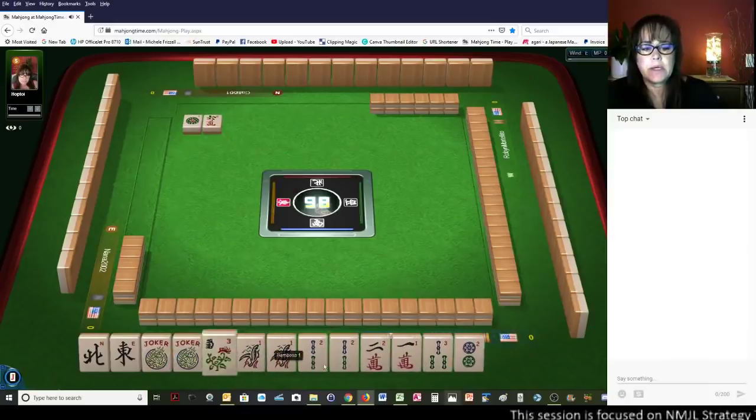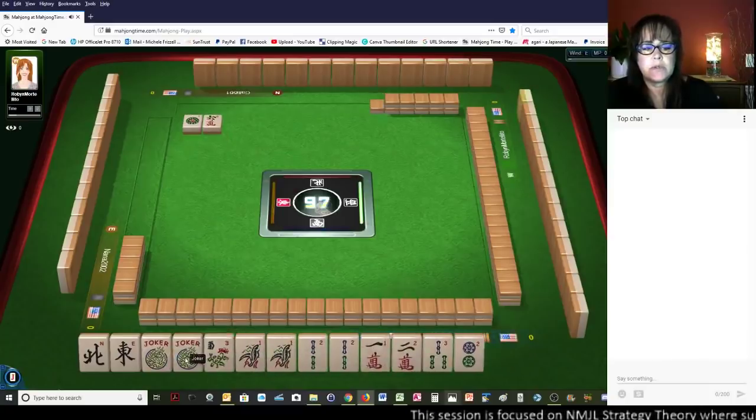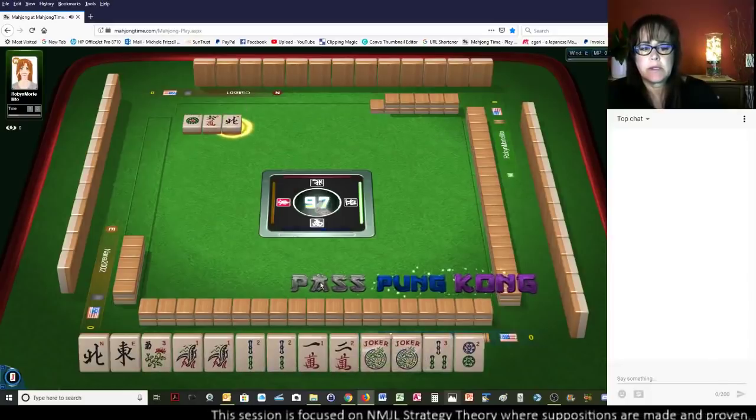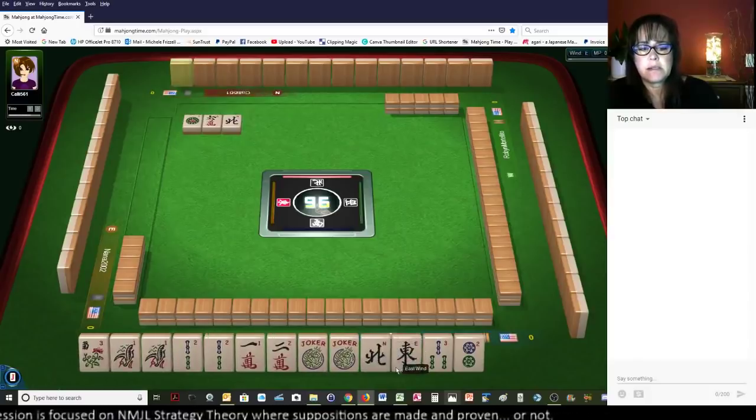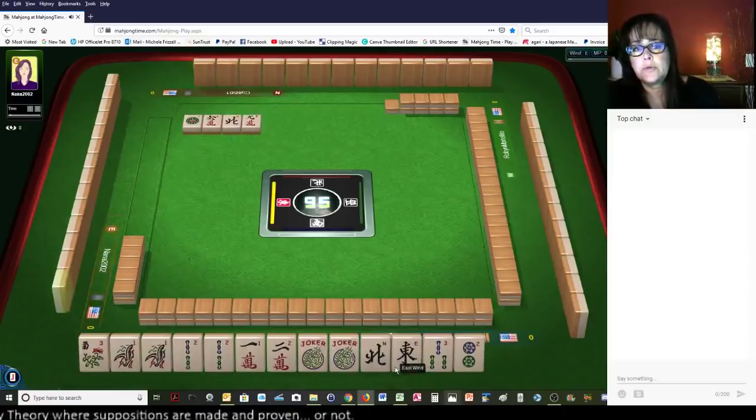1, 2, 1, 2 — I think that's our strongest at the moment. North wind, we're going to pass on that. So I think we should look at this as a 1, 2 concealed Pung hand under consecutive run.